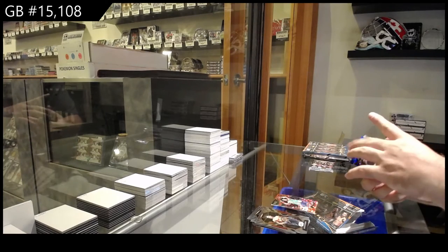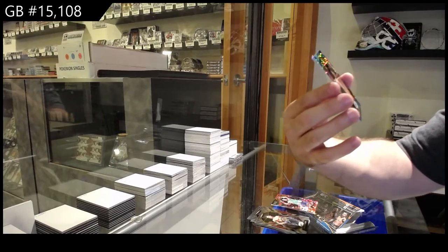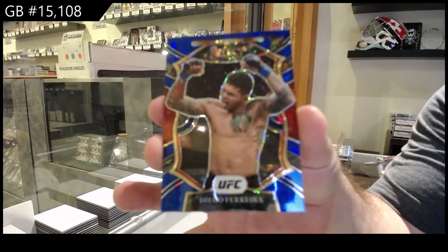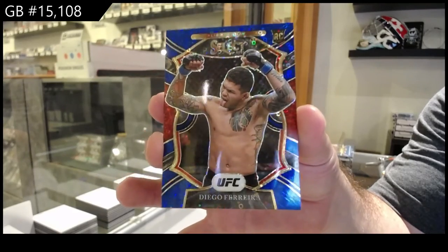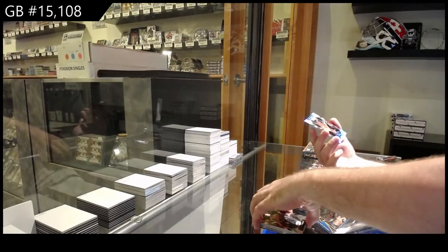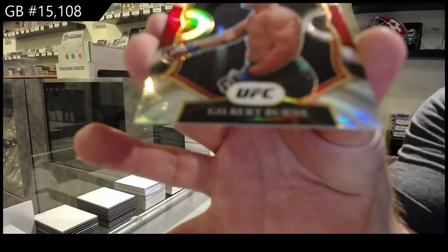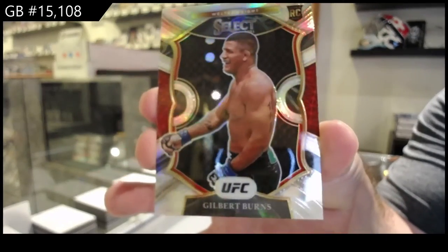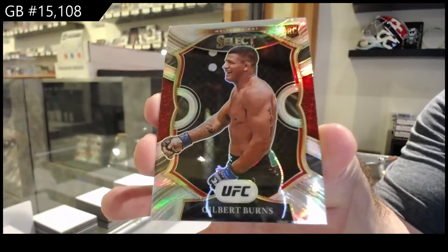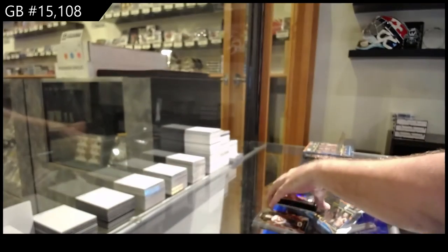We've got a blue number to 99 of Diego Ferreira, 99 for the F spot. And another silver rookie, Gilbert Burns, the B spot. Silver rookie, Gilbert Burns.